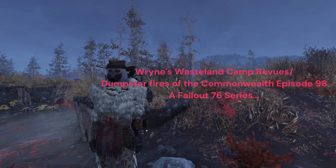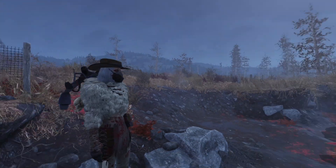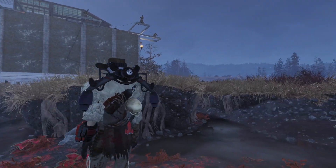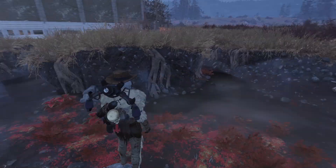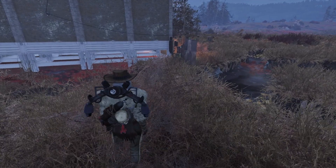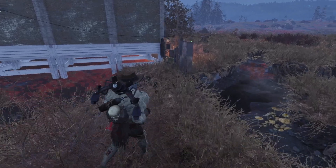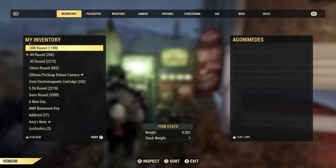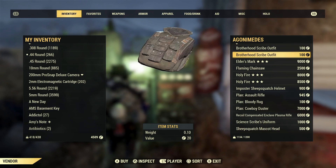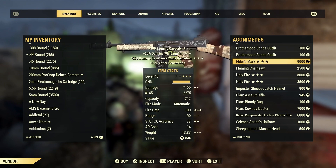Welcome back to another episode of Ren's Wasteland Camp Review, slash Dumpster Fires of the Commonwealth. We are in Cranberry Bog, right on the edge of the wall. The person's camp in front of me is Agamids — it looks like Agamemnon without actually spelling it out. They've got Holy Fires on sale here and an Elder's Mark.